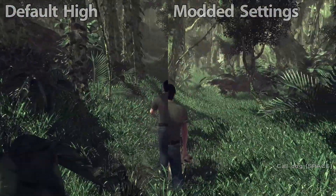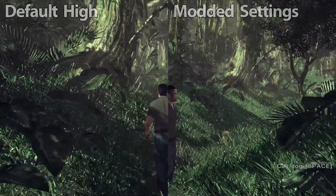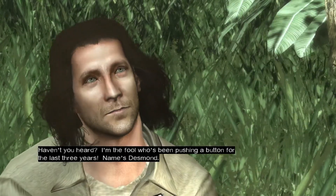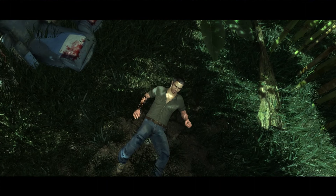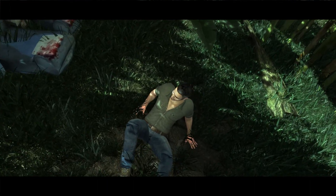I find this setting greatly improves the experience seen in the jungle sections by making the jungle seem much more dense. However, it has potential to make some scenes look incorrect, such as the scene in the beginning of the game where Elliot is laying in the grass. Higher values will also lead to performance drops, especially when you force anti-aliasing as well.